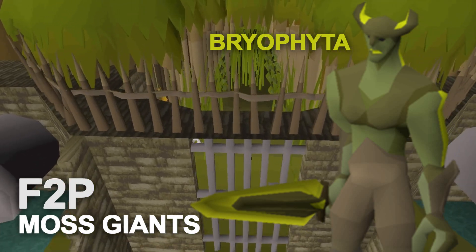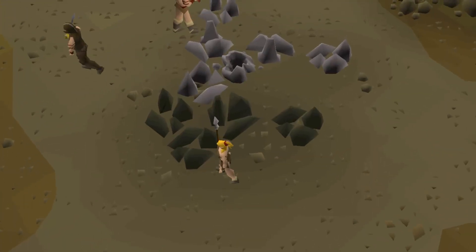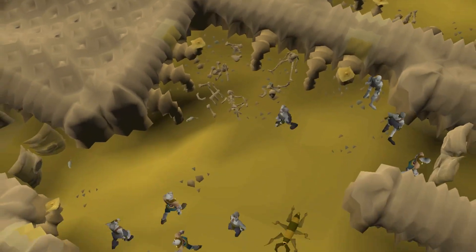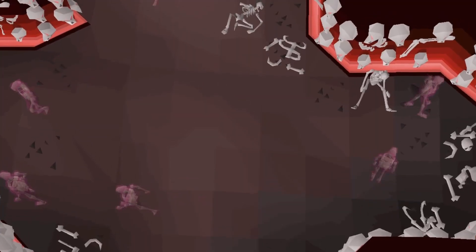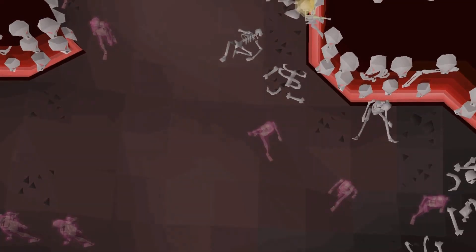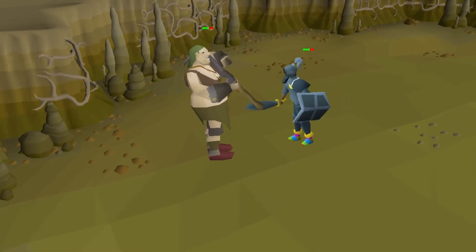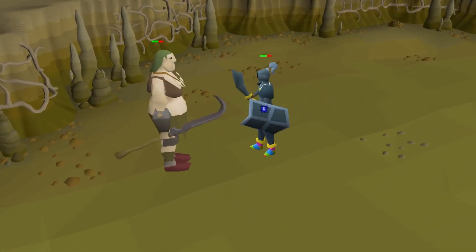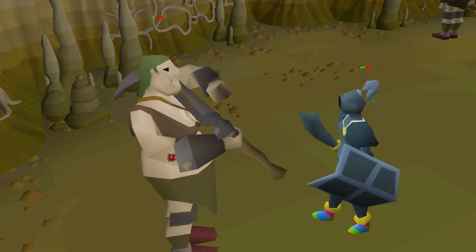Free-to-play players can also take advantage of the Stronghold of Security. There are Fleshcrawlers on the second level which are great for low levels, spiders for more AFK training, and Ankous for a bit of money. The last free-to-play training spot I'd like to mention is the Ogress Warriors located at Corsair Cove — they drop a lot of rune items and high value drops, but are mainly for players above level 80 in melee combat.